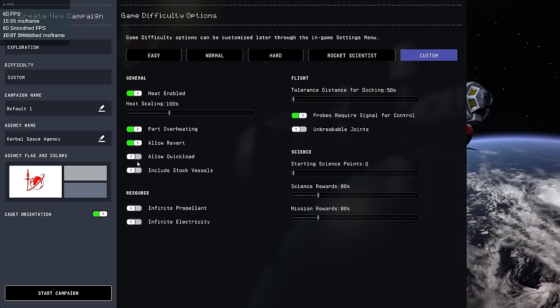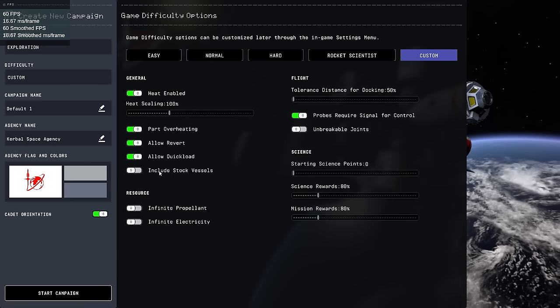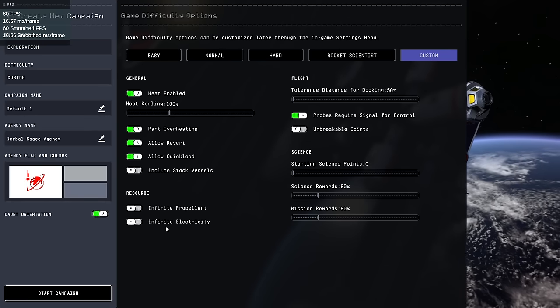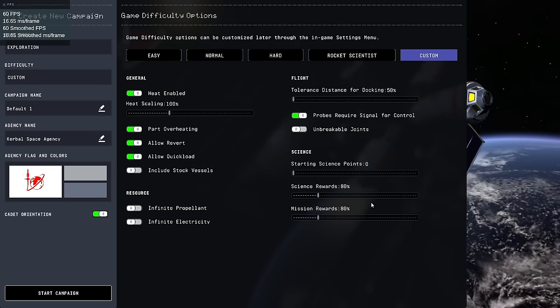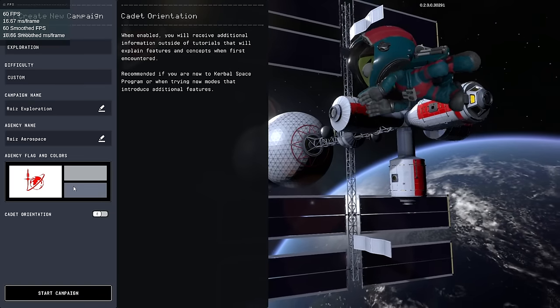Let's allow revert and quick loading. Heat is enabled — so that's new, we now have heat. Docking tolerance all the way down; we do not have unbreakable joints right now. There are now some cheats available if you want to use them — the cheat menu is Alt F8. I don't need the cadet orientation.